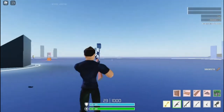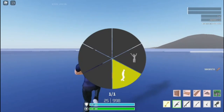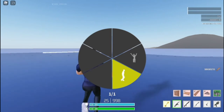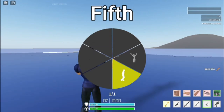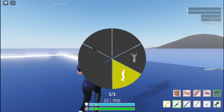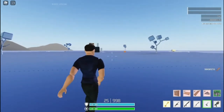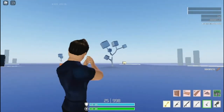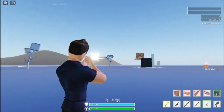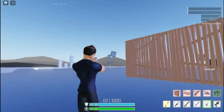So you walk forward, go to an emote, select an emote, then press whatever slot the deagle is in. My deagle is in slot five — you can see right here I'm pressing it. So I walk forward, press five and an emote at the same time, just like that, then jump to stop.